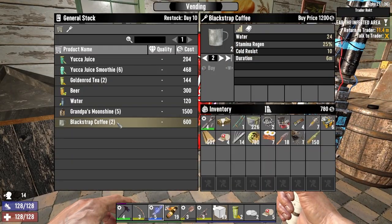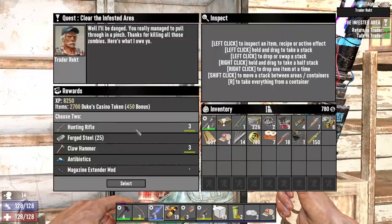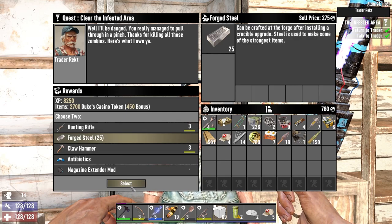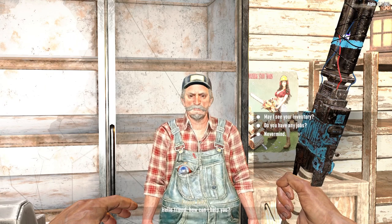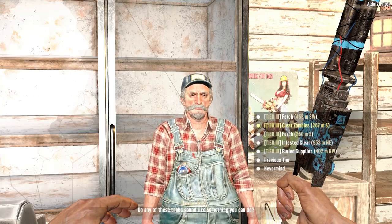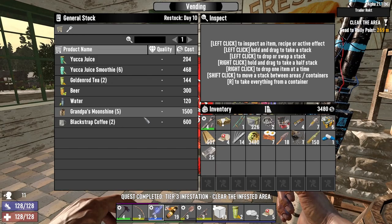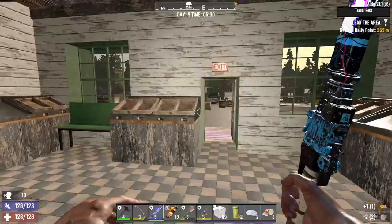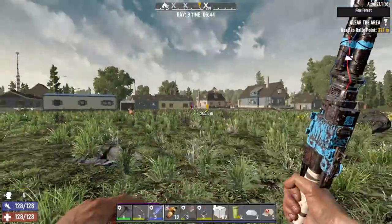Two blackstrap coffees — we can't afford them, let's get a reward instead. 25 steel, lovely. We don't really need the other things but we'll take the antibiotics just in case we have a major shortage. The D Smith Residence — now we can afford two of them, and our daily Nerd Tuts as well.